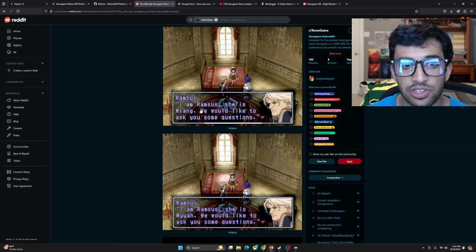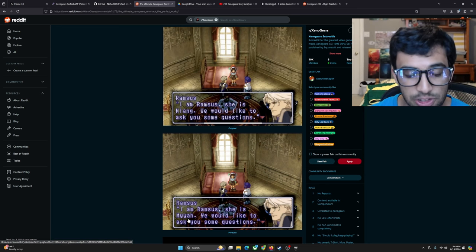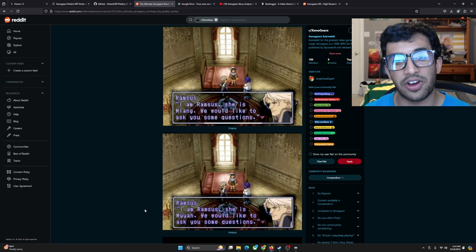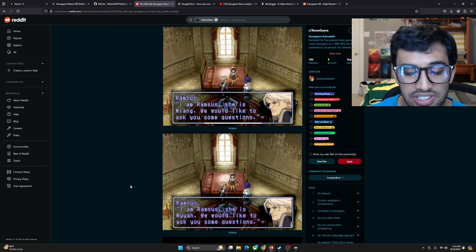Some character names and location names are also adjusted and changed. As you can see here: 'I am Ramses, she is Myung, we'd like to ask you some questions.' And in the Perfect Works build it is 'I'm Ramses, she is Myung, we'd like to ask you some questions.' Some character names are changed to accommodate the lore and Perfect Works, to give a more realistic translation of what is being said in the game.